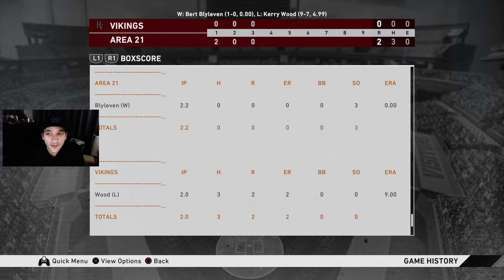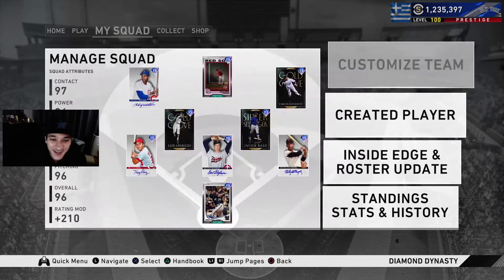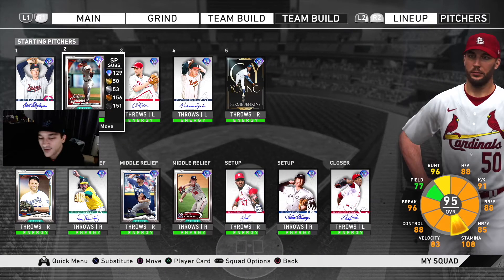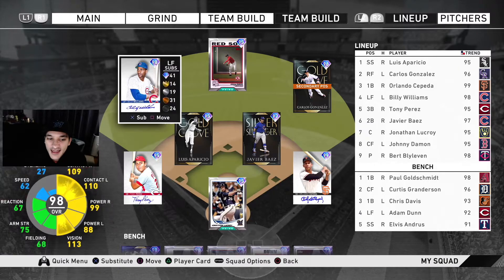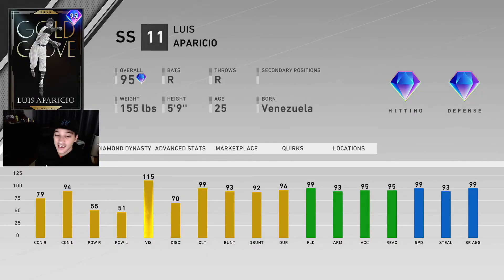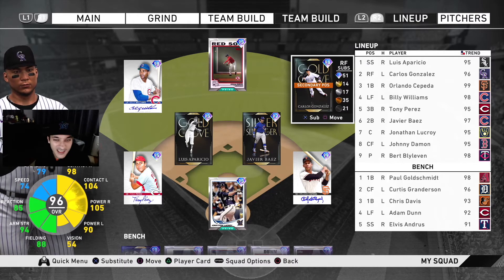Blyleven went 2 and two-thirds with three strikeouts - kind of sucks we won't be able to see more from him for a while because of how the stamina works. I don't know what to do with this game - it's three innings and that's all we really have. I can't use Blyleven again. I know people are gonna hate on Aparicio's card because his contact numbers aren't great, but with that 93 bunting and 99 speed he's gonna be nice. He's got good defense too, so we'll utilize him like that in the future.